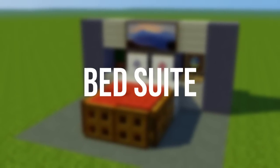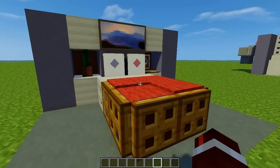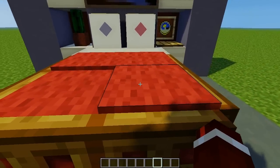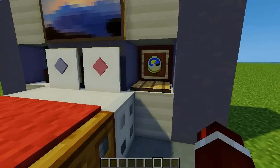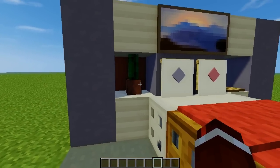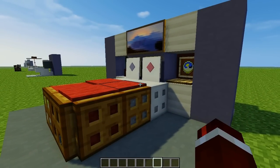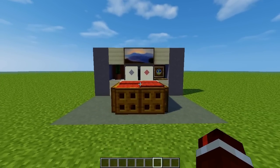Here we have the bed suite, and this is personally one of my favourites out of the whole lot. We're using red wool as the blanket, and quartz blocks as the pillow, which gives it an ironed feel. There are trap doors around the edge, and we've got bedside cabinets built into the wall since you couldn't place them right up to the bed. There's an alarm clock and a little flower, a picture at the top, and his and hers pillows resting on top of the bed. Obviously you can't sleep in it, but this looks awesome.